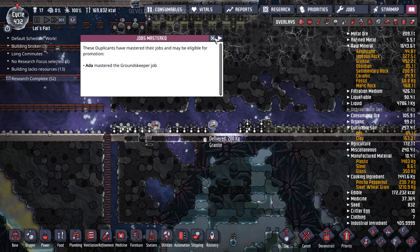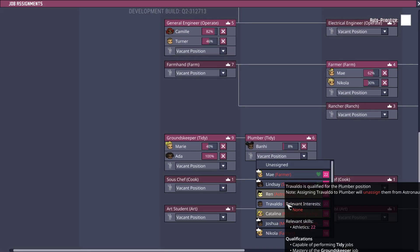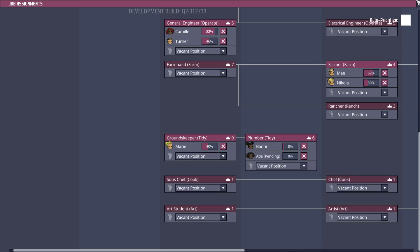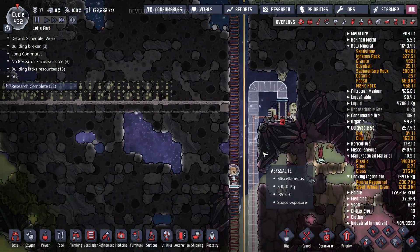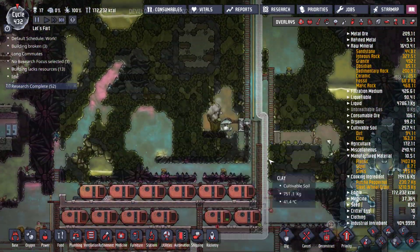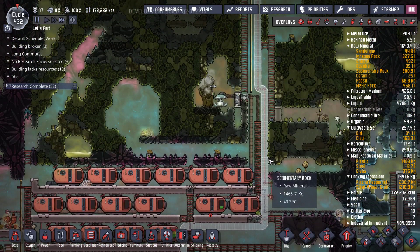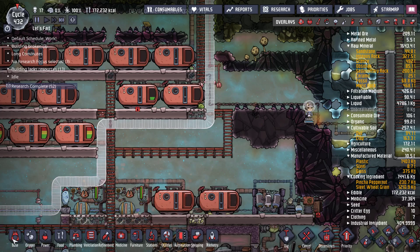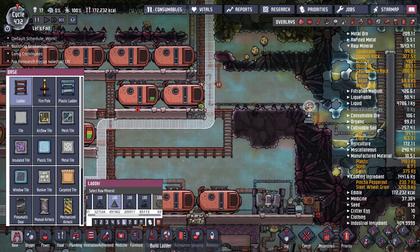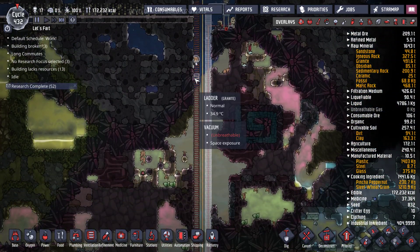Another job mastered — they've mastered groundskeeper. Let's go ahead and get her up to plumber. I did take a little look at the preview for the Quality of Life Mark III. They totally changed the job systems, which I think is interesting. We need more ladders, I think. She can go down this way.